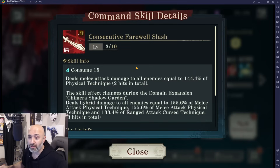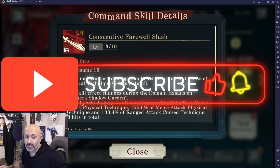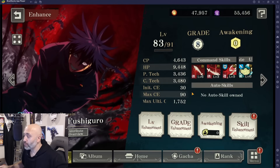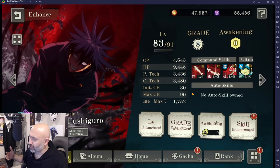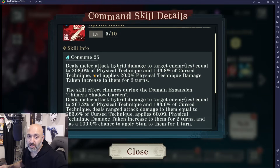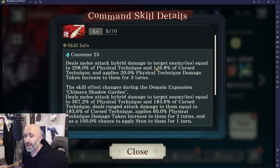This is your main setup for AoE mobs: deals melee attack damage to all enemies equal to 144% of physical technique, two hits in total. The skill effect changes during domain expansion — it deals hybrid damage to all enemies at 155.6% for both melee and curse, and then also does ranged attack for 3 hits in total. Great for clearing quick mobs and dealing with 3 waves. For bosses, your bread and butter is Sprint Slash: deals melee attack and hybrid damage to target enemies equal to 208% physical and 146% cursed, and applies 20% physical technique damage taken increase for 3 turns.